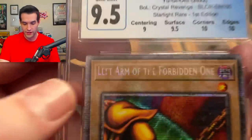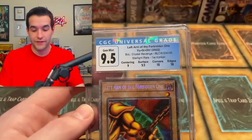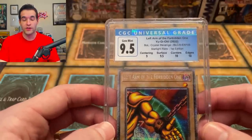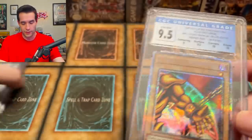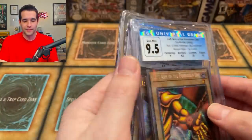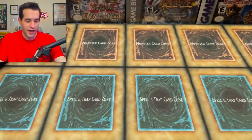Some of the name is messed up on this card, which is pretty strange. I have a bad habit of not looking at the labels on these returns — it came to my attention on a PSA return that they spelled 'collector's rare' wrong, as 'collectior.' So I'm going to check: we got a starlight rare first edition — I think I typed all this in — Battles of Legend: Crystal Revenge. Seems normal. Nine, nine, 9.5 — not bad so far.